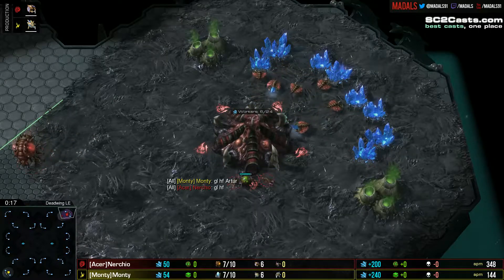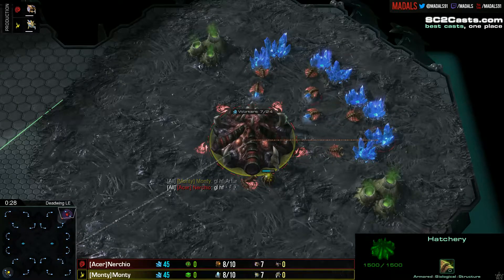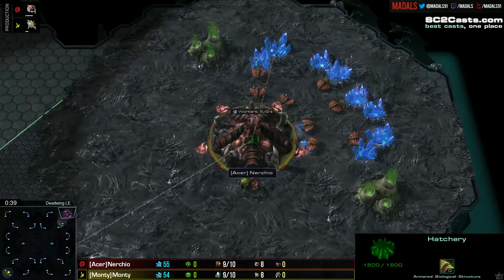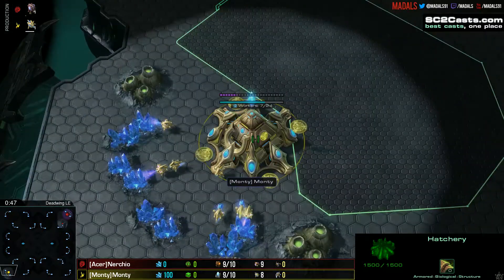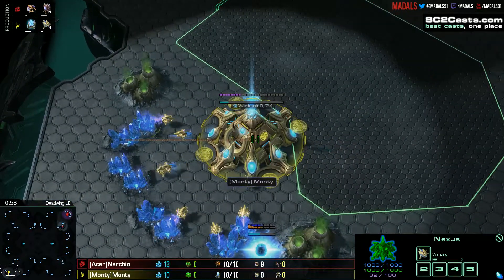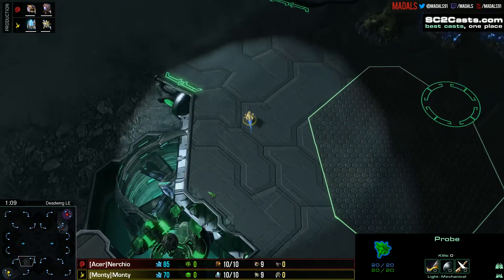This is a round of 16 game in Go for SC2 Monday, 75 euros on the line and a spot in the monthly finals. We've got ZvP to start things off. It's the round of 16, still best of one, best of three from the quarterfinals onwards. Spawning in the top right is Nuccio, playing for Team Acer, the red Zerg, and his opponent in the bottom left is Monty, the yellow Protoss player.